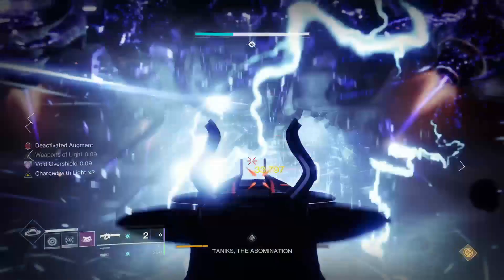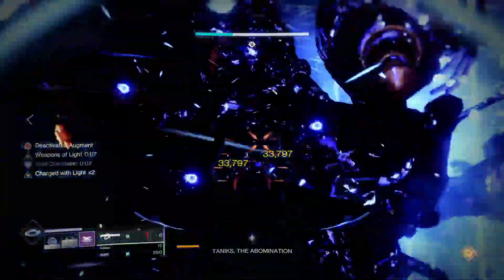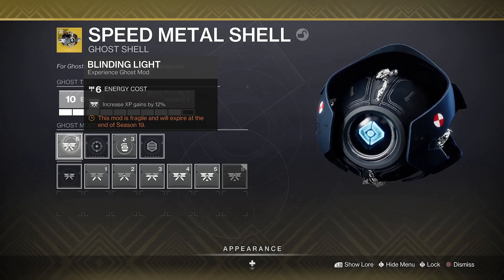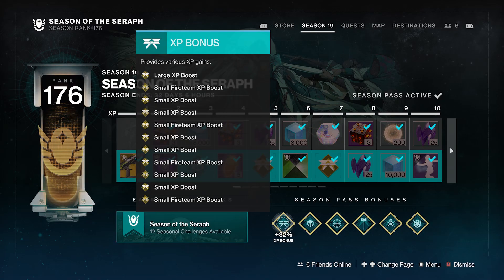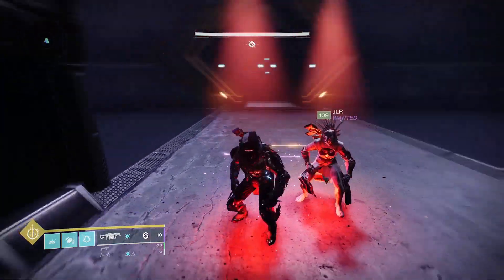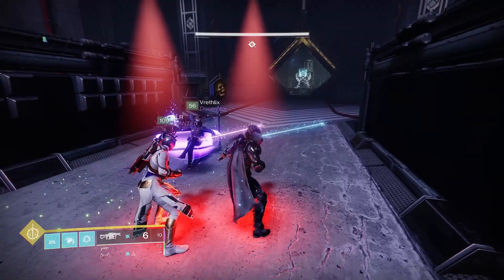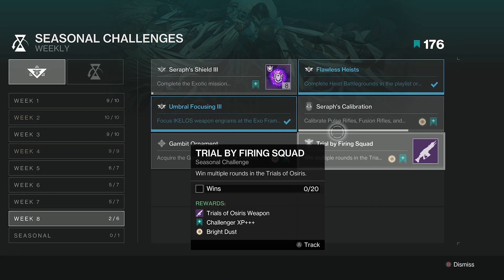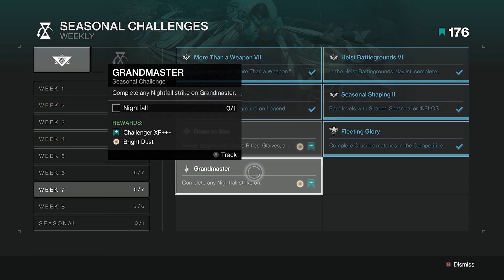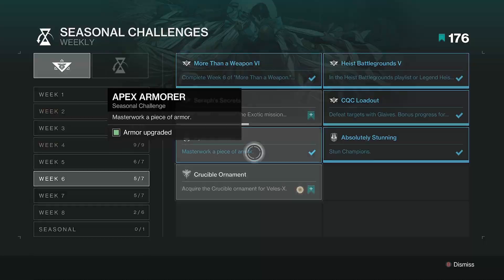To maximize these XP gains, wait until you first unlock the artifact in Season 20, then do the following: have the Blinding Light mod equipped on your Ghost for a 12% XP boost, make sure to get level one of the season pass done for a 20% XP boost, and join up with another player in a fireteam on any destination for a small but mighty 2% Shared Wisdom boost. Lastly, the new seasonal challenges will grant huge XP boosts, and some of these include completing bounties, so you may even get to double dip.